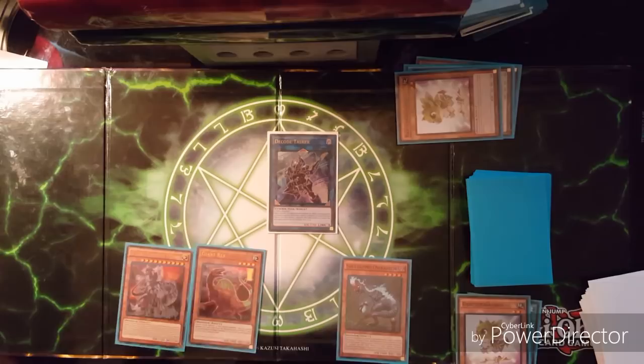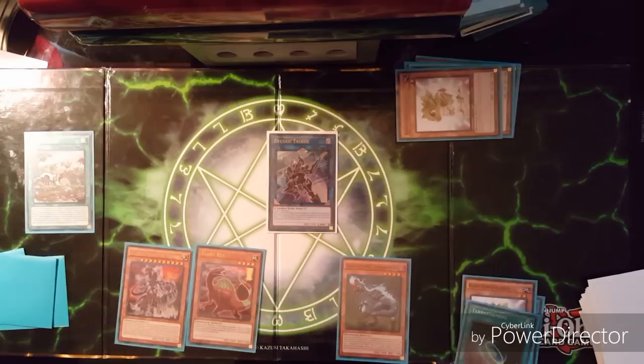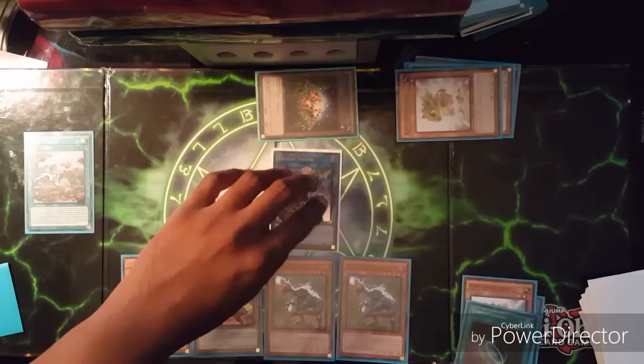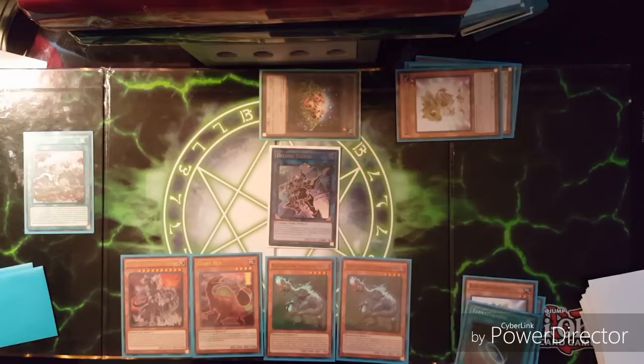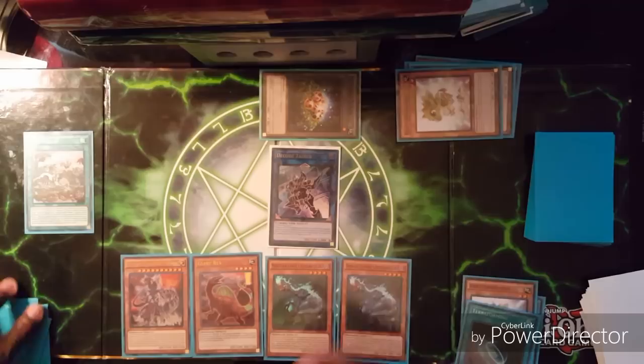Soul-Eating Oviraptor's effect lets us look for another Ultimate Conductor Tyranno. Our turn we draw Terraforming — that's game. Terraforming gets us Lost World, then we normal summon Soul-Eating Oviraptor. Oviraptor's effect plus Lost World gives them a token. With Oviraptor's search we can grab Overtex Coatls to hand.